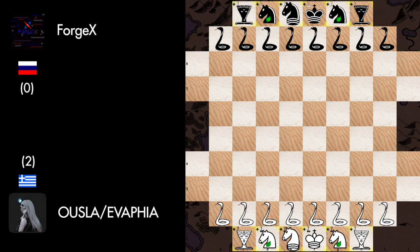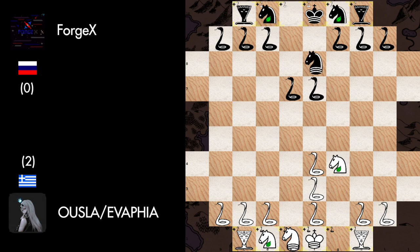The first match of this round opposed Oozla Evafia from Greece against Fagex from Russia. Try not to lose your mind with all the snakes around the board. Snake G to F3, Snake E to F7, Snake E to F4, Snake F to E7, Frog to G4, and Centaur to F8 — the central barrier.